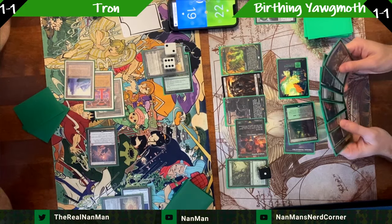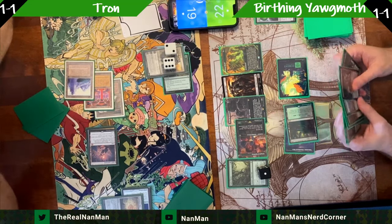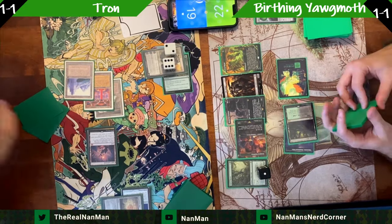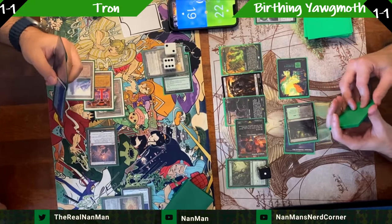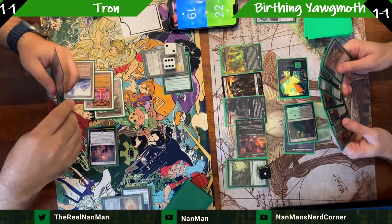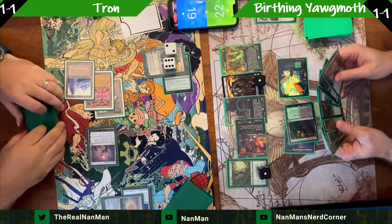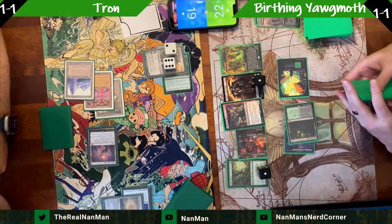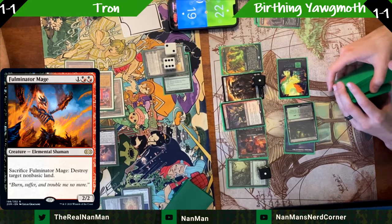Karn can plus-four to strip a resource from your hand, then minus-three to exile one pesky permanent — it hits permanents, not just non-lands. You can get rid of lands, enchantments, artifacts — it's a problem. We opt for swapping Bowmaster for the Fulminator Mage. Passing turn, responding on upkeep to blow up a land. We're focusing on the mine this game because it worked well in game two.